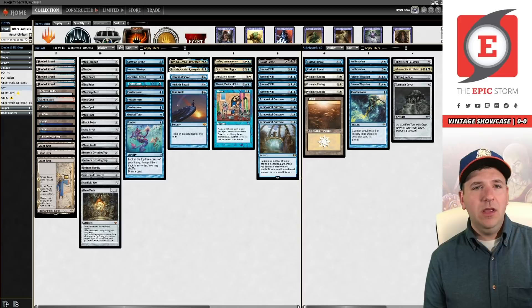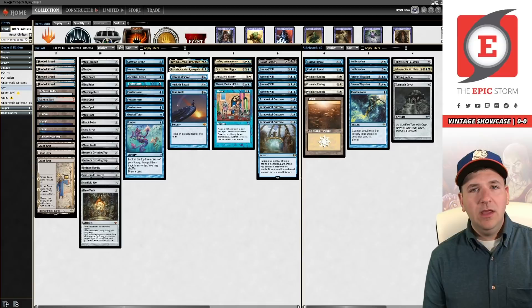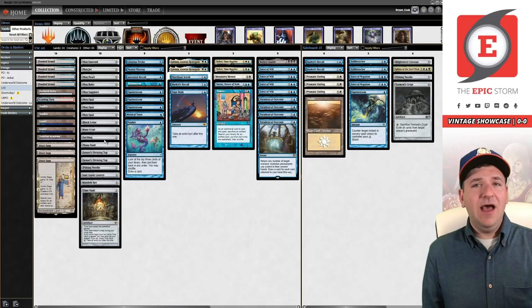Most of the time you're winning with Bolas's Citadel into Mentor and then taking an extra turn. With Will you don't really need to build to do that anymore, so Saga gets half of this combo, but then you're sort of just trying to draw your Time Vault, which is a little difficult especially without tutors. That said, we draw a lot of cards between Paradoxical Outcome and Citadel. So let's get back to that question — why am I running white? There's a lot of combo in Vintage right now.